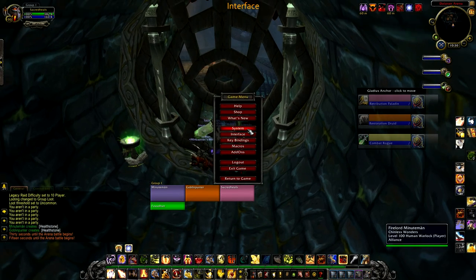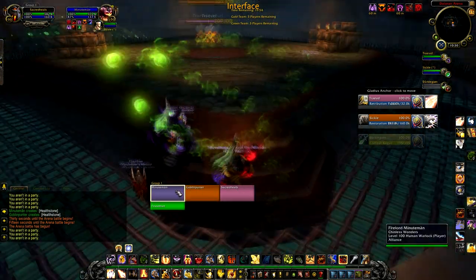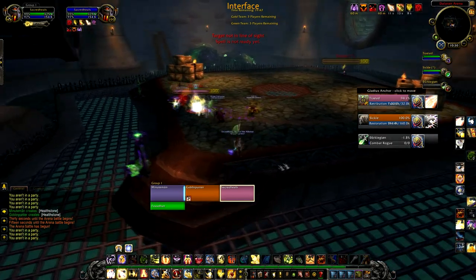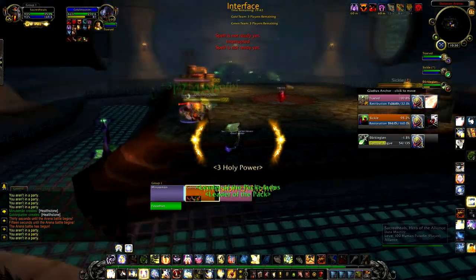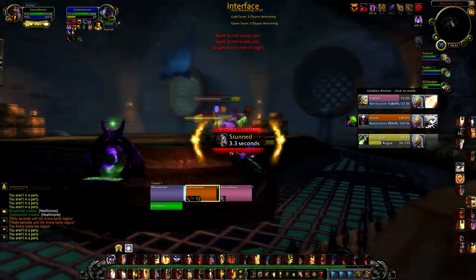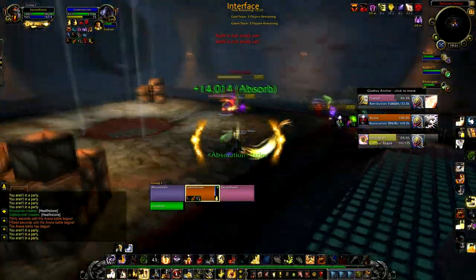The other mandatory interface option is making sure your raid frames are in a central location on your screen. For years I had my party frames at the upper left side of my screen until I discovered raid frames right next to my character. This allows you to get a broad perspective on the whole arena match without putting your eyes in a corner — your peripheral vision picks up everything around you because you're not staring at a corner trying to look at party frames.